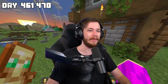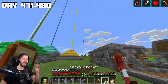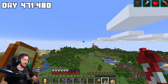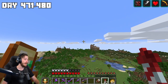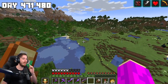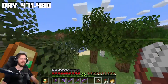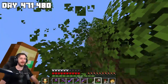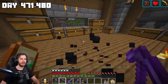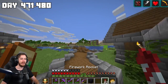Today we're finally going to begin an enderman farm — you guys have been commenting a lot that I should make one. I don't mind, it's pretty sick, you get a lot of ender pearls. For that I'm going to want to get a ton of leaves because it looks aesthetic and also prevents mob spawning. Mission accomplished, we've got a good bit of leaves — all packed up with everything we'll need for this farm.